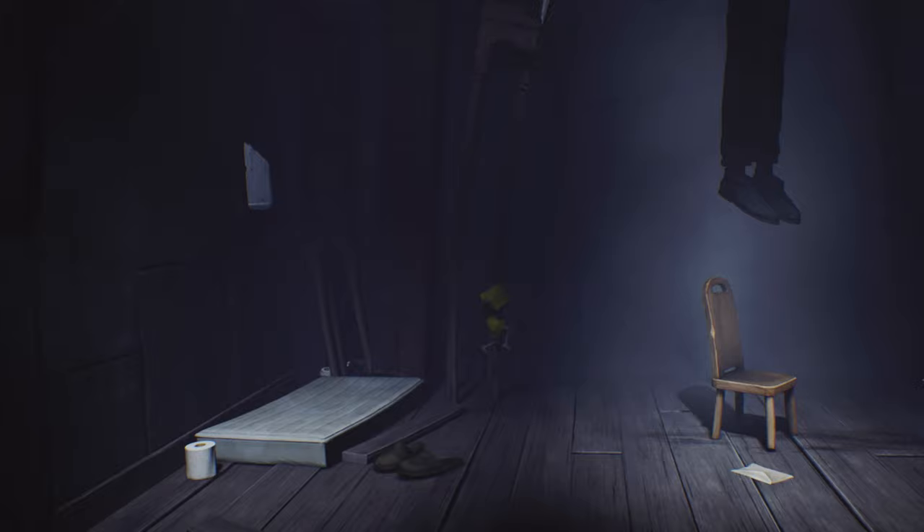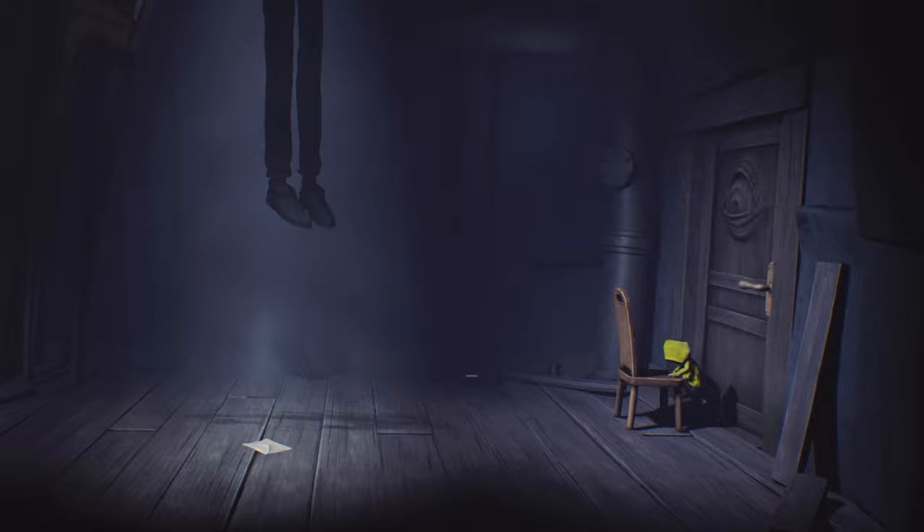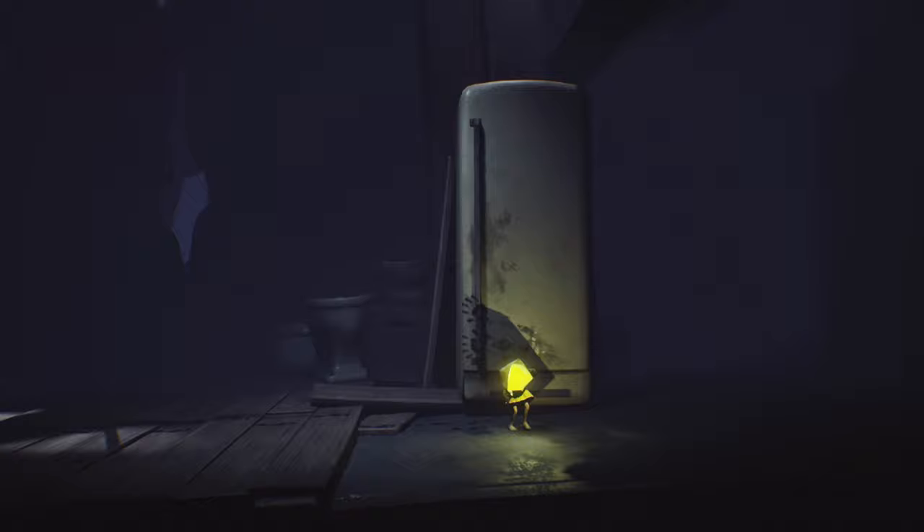When you get here, pull the chair over to the door so you can open it. There is a faster way by jumping on the plank in the back right corner to reach the handle, but it's kind of a speedrun trick and I want to make this as easy to follow as possible. Next, we need to open up the fridge.